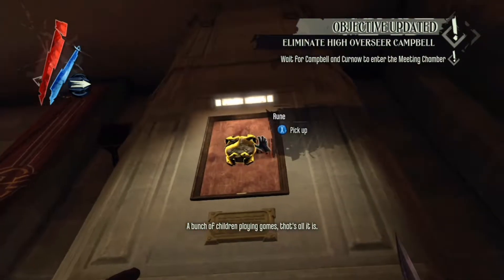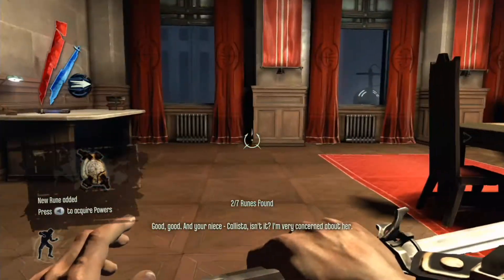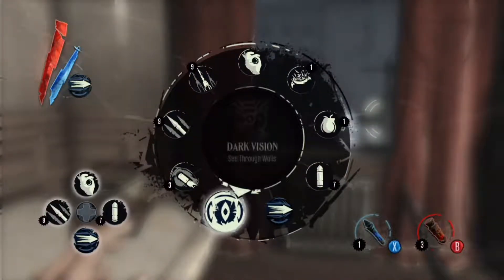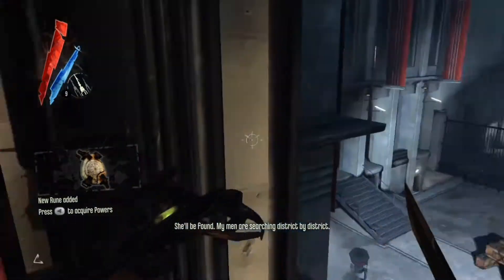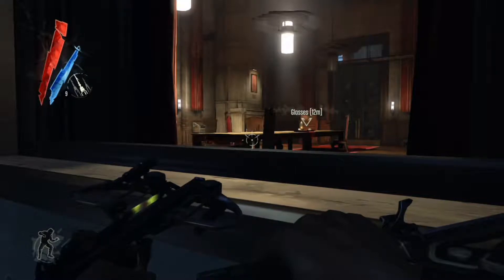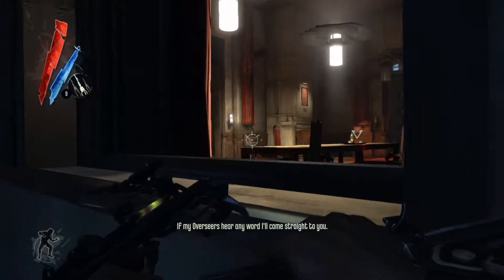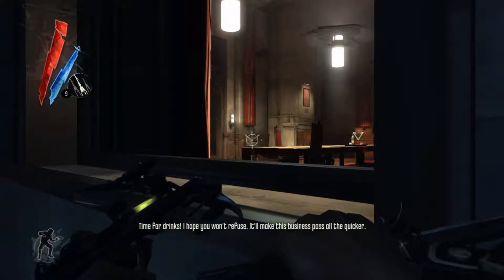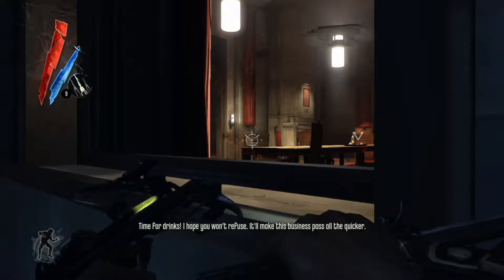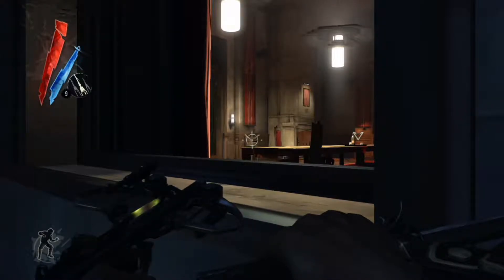Here's another rune — you can pick that up and look for others if you want. Right now I'm going to teach you: we are going to knock out with our sleeping dart crossbow. These guys are in that door and we're going to wait right outside the window. Once the bell rings, we are going to knock the High Overseer out, carry him over to the branding room, and give him the Heretics brand. That is how we are going to kill him without killing him.